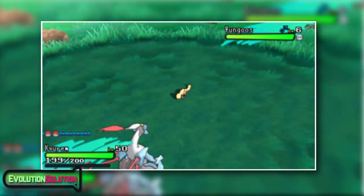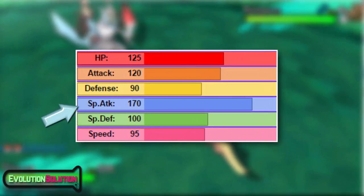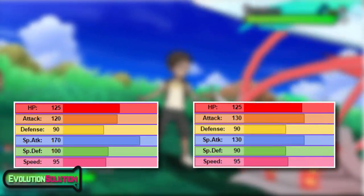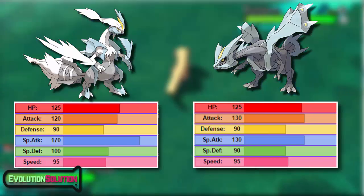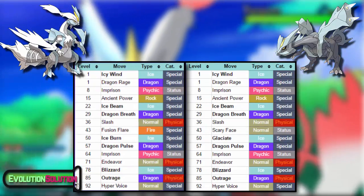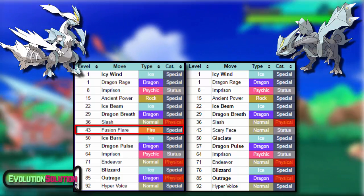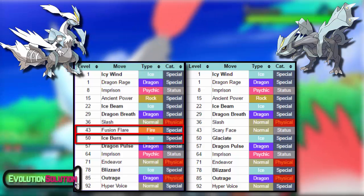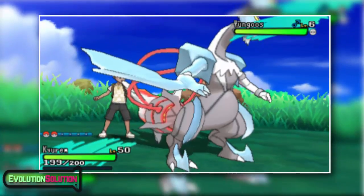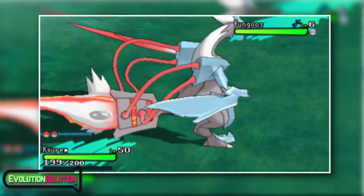Anyway, the stat distribution for Kyurem White is quite different to normal Kyurem. It has a base stat total of 700 and has a fantastic base 170 special attack stat. It does take a bit of a cut in its physical attack in exchange for a bit more special defense. Overall the stat distribution is much better. Kyurem White's special stats are superior and interestingly through level up it learns more useful special moves. Most notably at level 43 it learns Fusion Flare, a 100 base power fire type move which is incredible. It also gets access to Ice Burn, an ice type move with a base power of 140, however it does take two turns to take effect. You could run it with a White Herb but I don't feel utilizing your item slot just for this move is worth it.